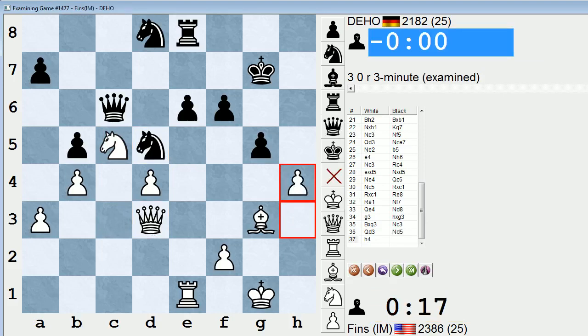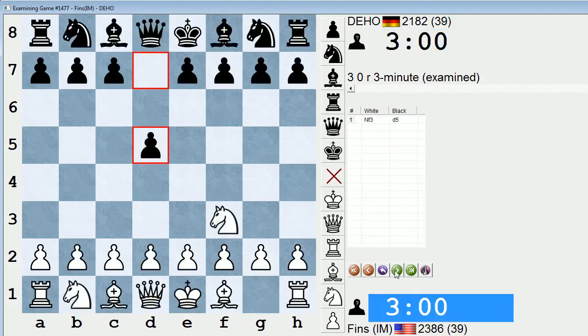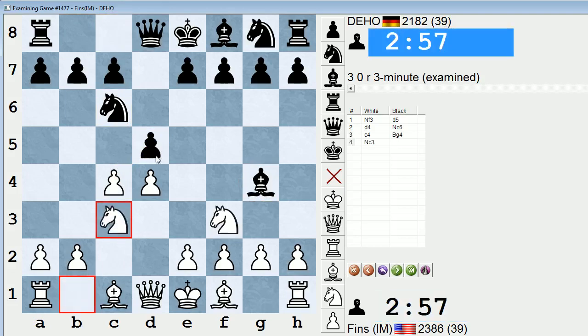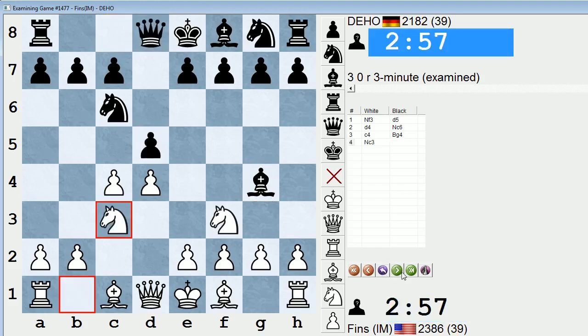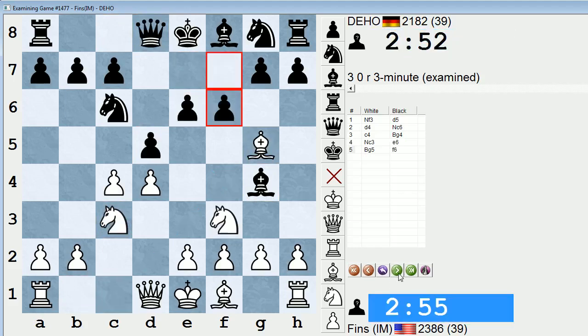Probably better but not necessarily a winning position. Let's go back and have a look. So we transposed into the Chigorin. After bishop g4, cxd5 is the main move. But I mentioned in another video that I like knight c3, maintaining the tension. I feel like a lot of Chigorin players would prefer it if you take on d5 because they get more active piece play, which is what black is striving for in this opening. So instead I play knight c3, he plays e6, bishop g5. I've also played bishop f4 in this position. Here I'm not sure whether bishop h4 or bishop f4 is better.